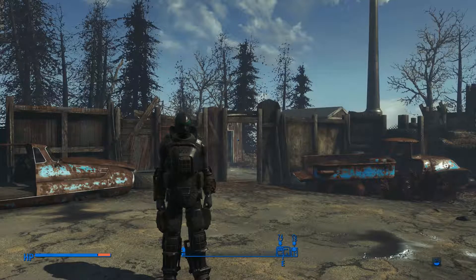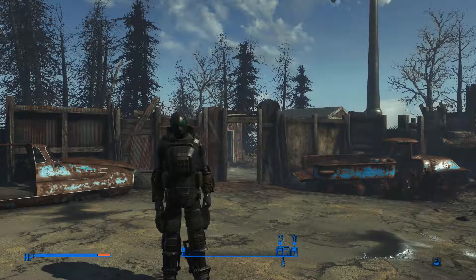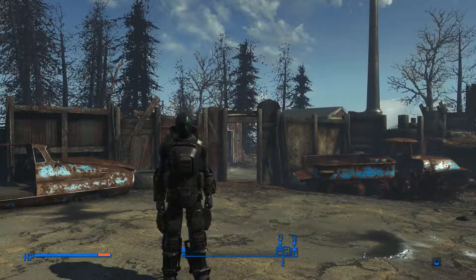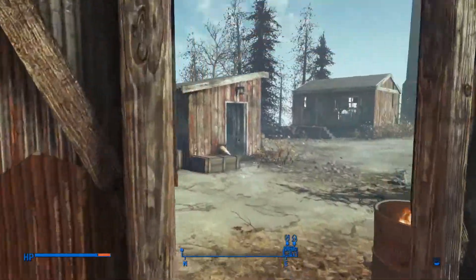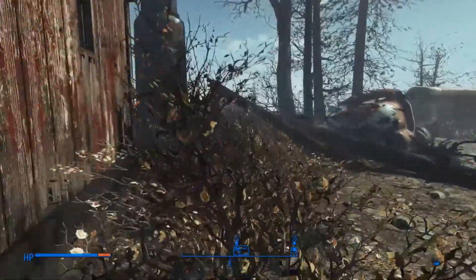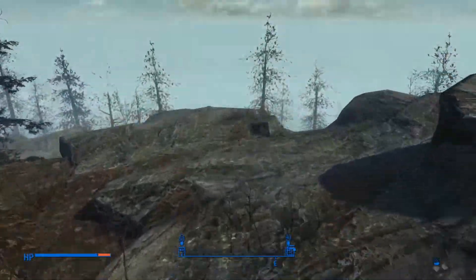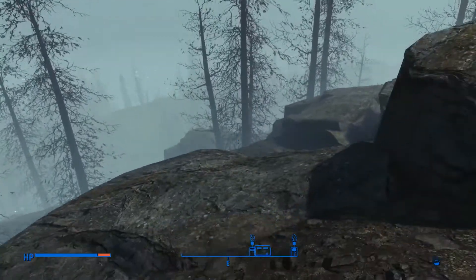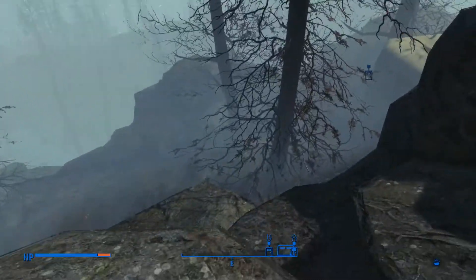Hello everyone, welcome back to Fallout 4! We are still looking kind of weird, but it's better protection than what I was wearing before. Let us finish collecting the parts of Dima's dark secretive past, and then we will confront Dima. Hopefully I can do all of that in this one part or episode. I still don't know what I call these things — I think I'm going with parts for this. So let us get there.